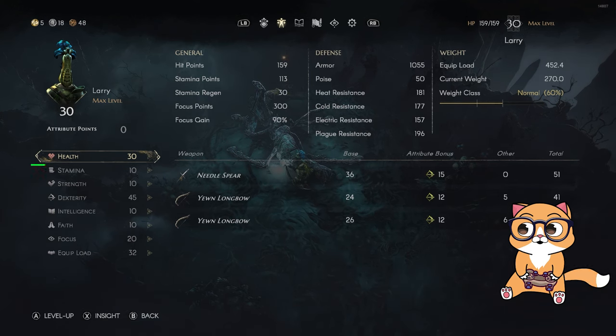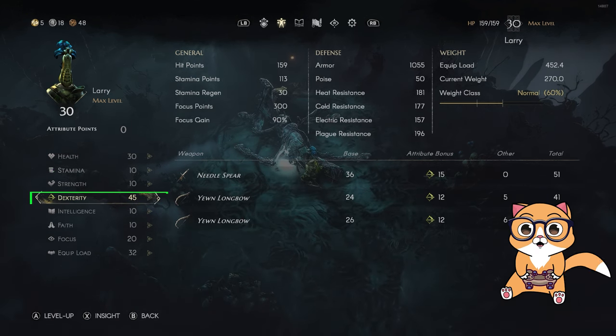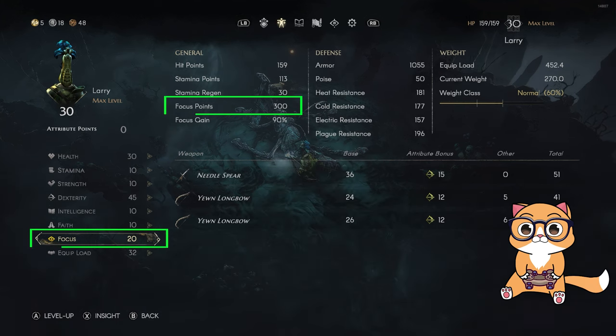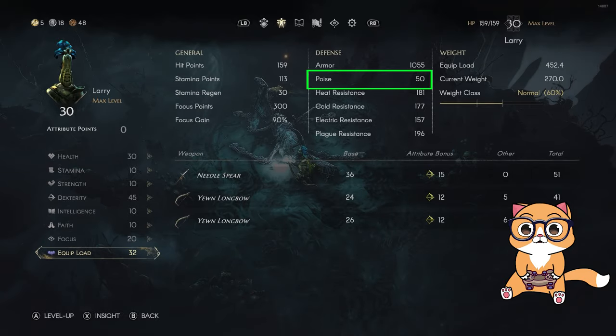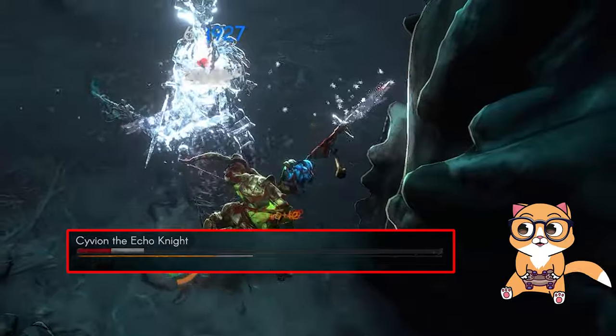For the stats I'm using 30 in health, 45 in dexterity to be able to use the bow and spear, 20 in focus to be able to spam the rune attacks, and 32 in equip load to put me into the normal weight category. I also have the maximum poise from the equipment.